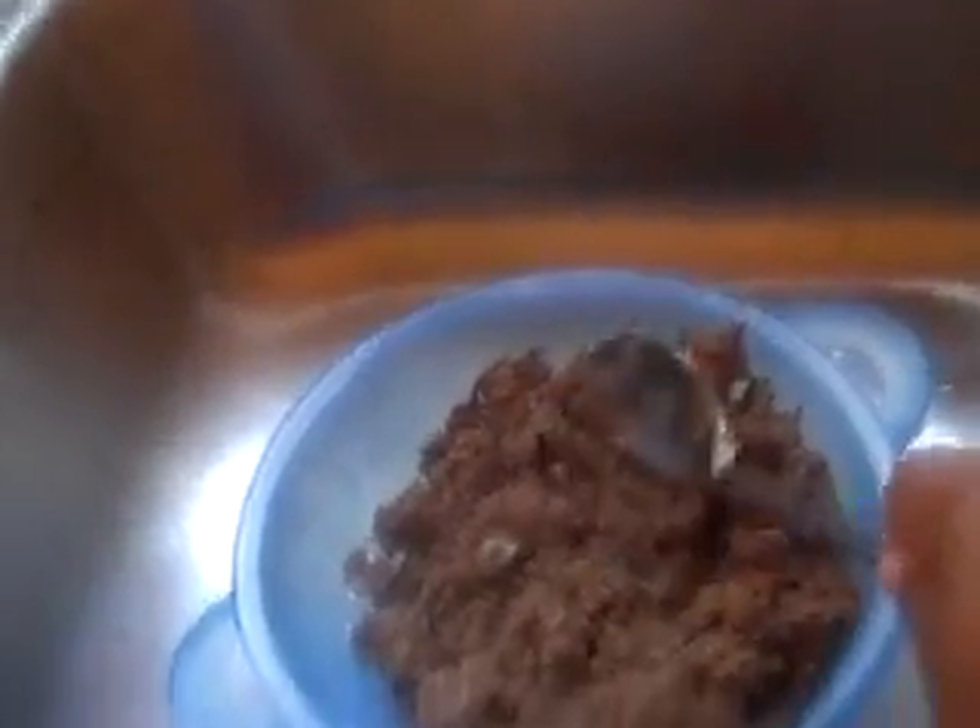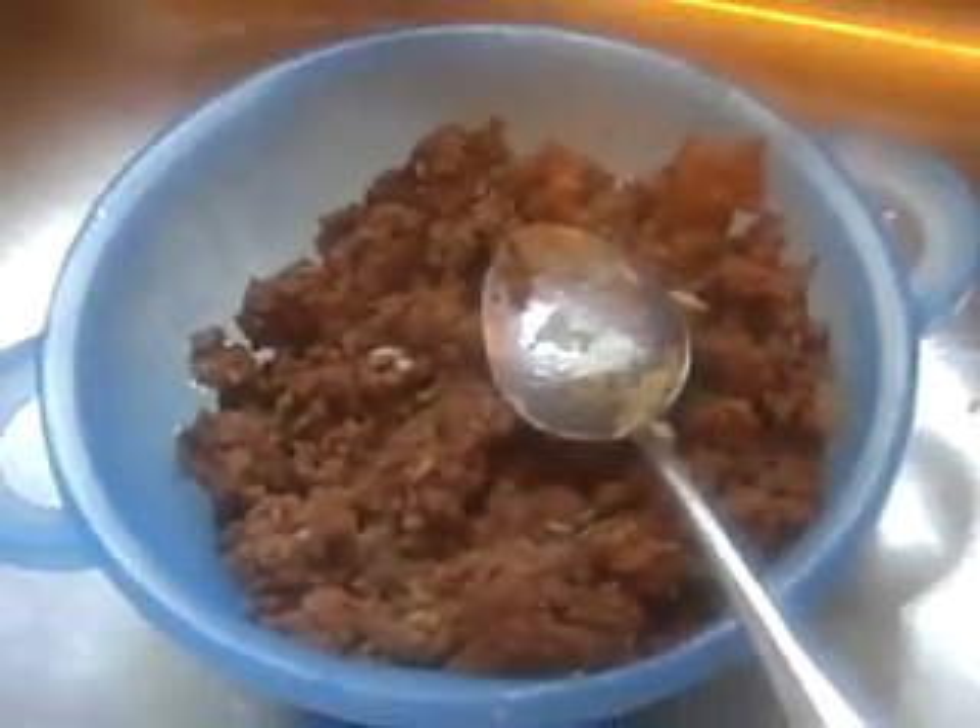Next, what you want to do is get a drainer and drain your ground beef really good. I usually just let it sit in there for a minute. Then I go over here — I've already put my sauces in the bowl: two cans and one jar of sauce. Then I'm going to start mixing.